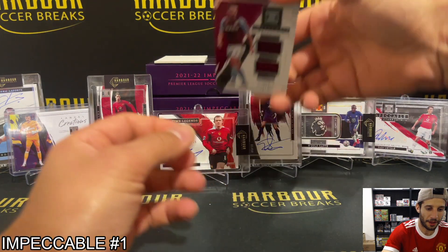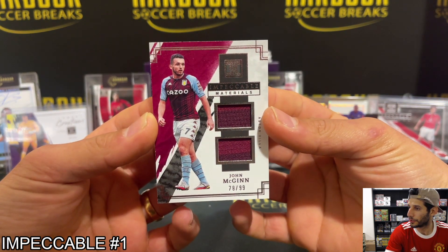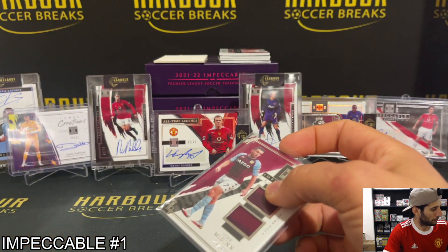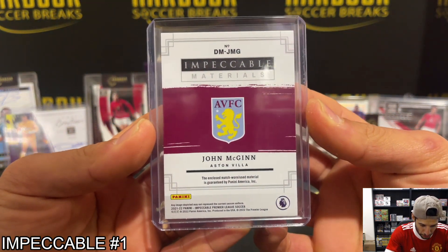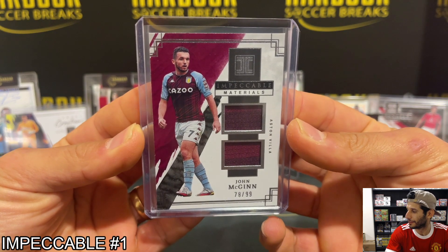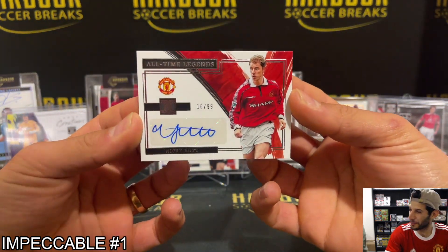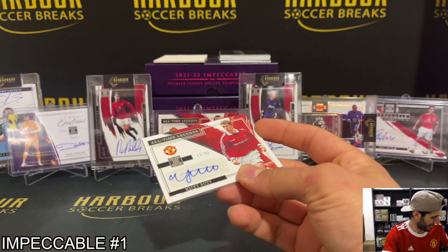Up next we have a nice Johnny McGinn, 78 of 99, on the dual materials here, and the Villa others. Match worn! Wow, match worn materials. Oh wow, are you kidding me — another United hit, Mickey Butt all-time legend, 16 of 99. This is a United case, flooded.